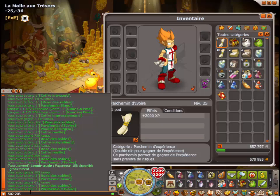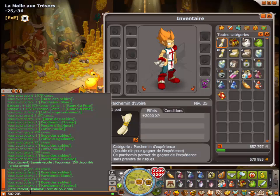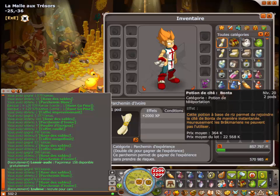L'avant-dernier. Un coffre impressionnant. 124 roses des sables. Putain, un bâtard. 124, plus 105, ça fait 329.